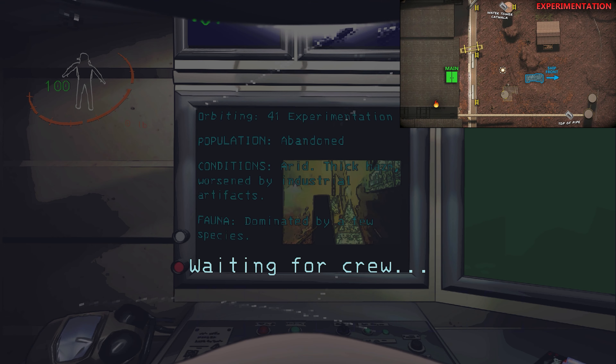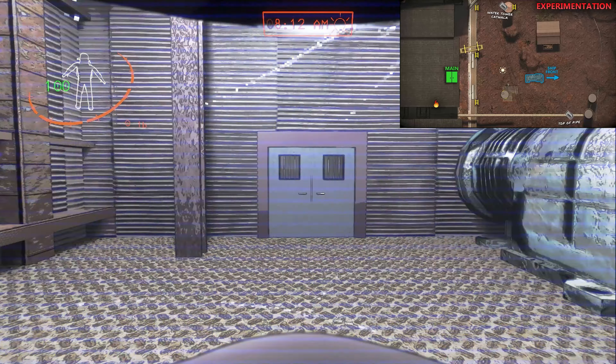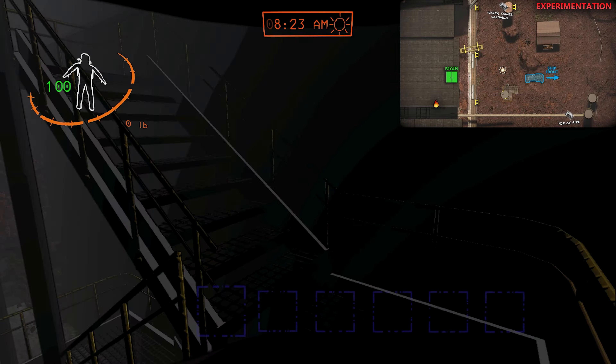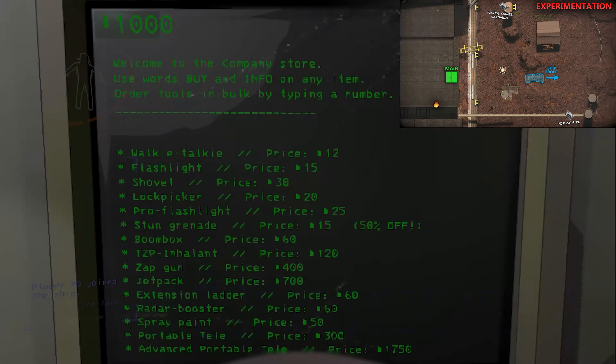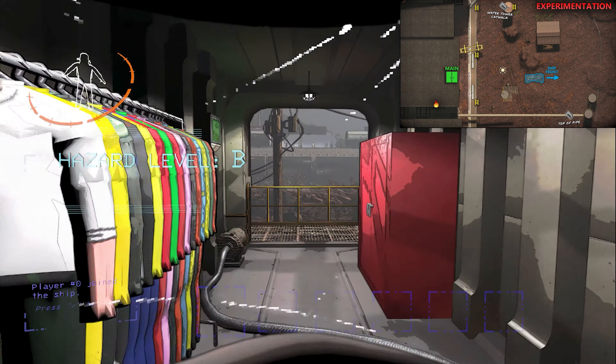Let's dive into Experimentation. The main entrance is conveniently right in front of your ship's exit. To the left of the main entrance, you'll find the fire exit. The delivery system lands right in front of the ship's exit.